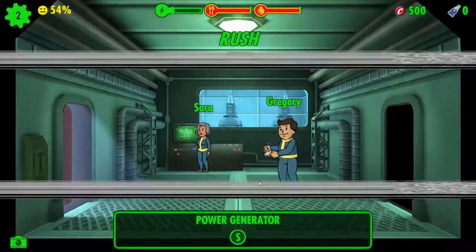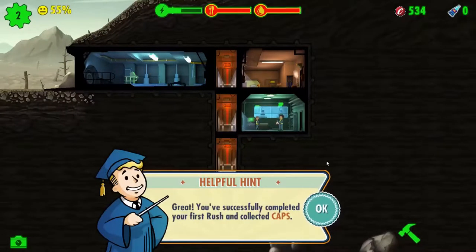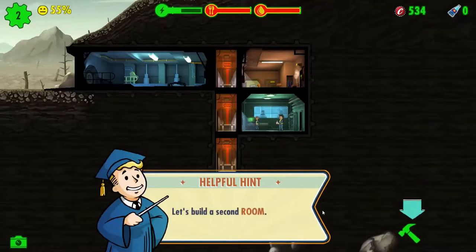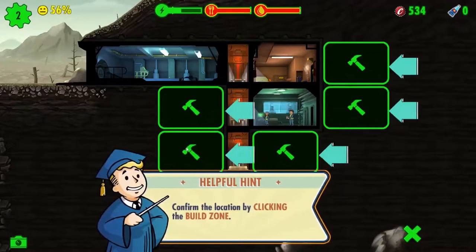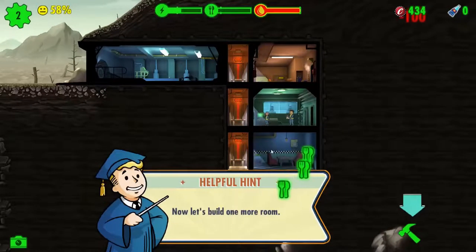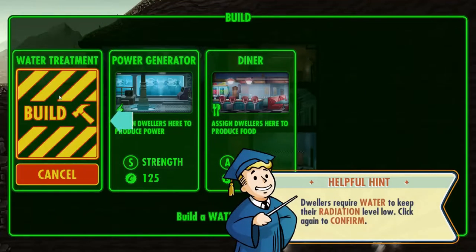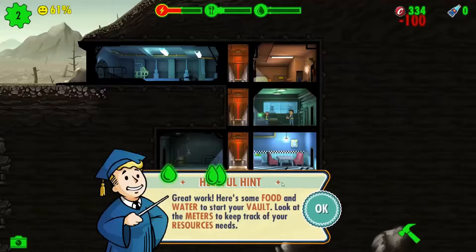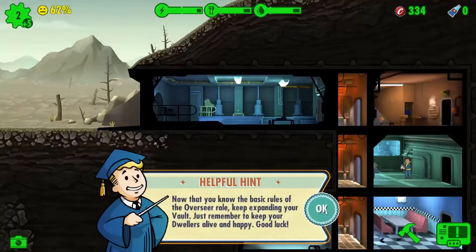So let's build a second room. I should probably talk a bit more about the little people we've got. I'm going to build the diner down here. And a water treatment room — they'll need something to drink with their meal, and indeed to live. More dwellers! They'll be very useful for staffing my rooms.